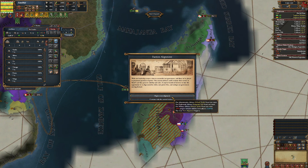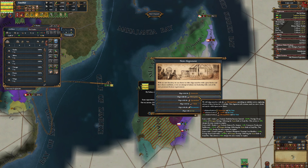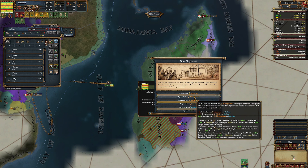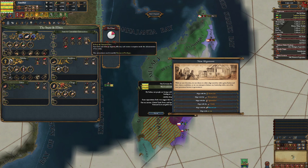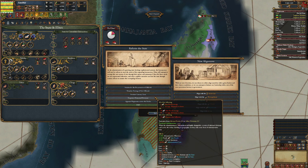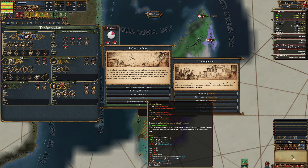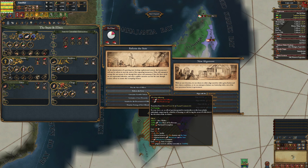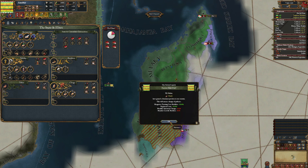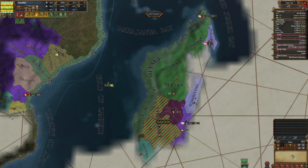I already have troops on the ship, so let's go ahead and begin a new alignment — I will align with the Metropolitans. Not particularly good advisors unless I want to do a reform. I don't think I can do a reform though — my state reach is only 4.19%. The cheapest reform is 5 state reach. One requires 5 state reach and 75 average autonomy; another requires 5 state reach and 20 bureaucratic influence. So I will align with the Metropolitans — the Chiefs have taken over.